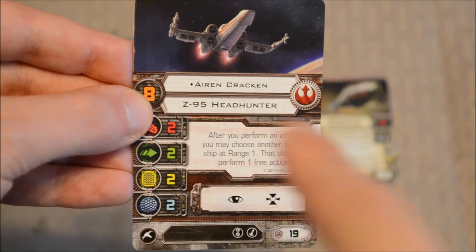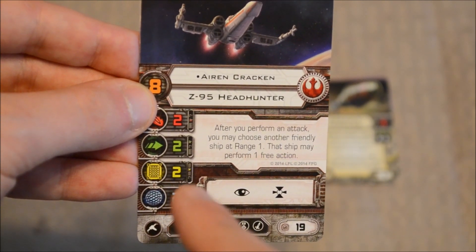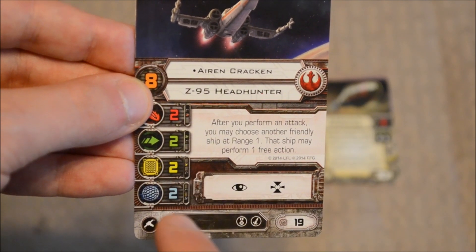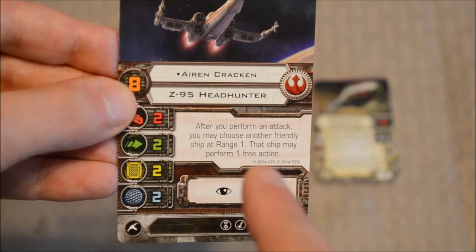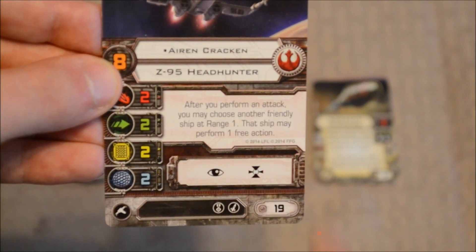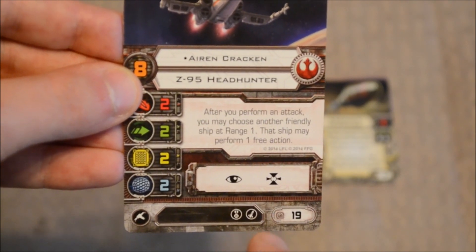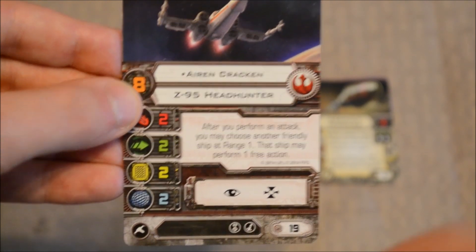As far as pilots are concerned, we'll start with Airen Cracken. Pilot skill of eight, with twos across the board for stats: two attack, two agility, two hull, two shields. Special ability: after you perform an attack, you may choose another friendly ship at range one — that ship may perform one free action. Focus and target lock actions, with some upgrades. Point cost of 19.